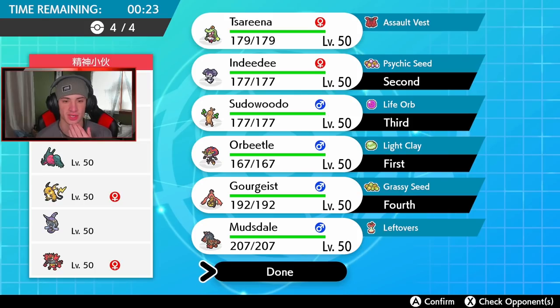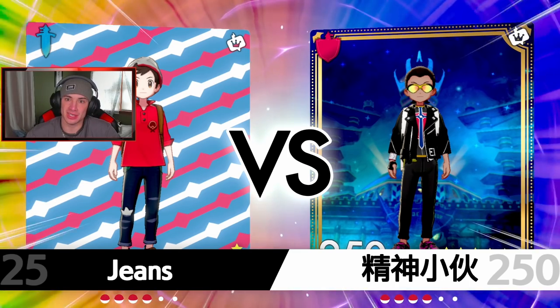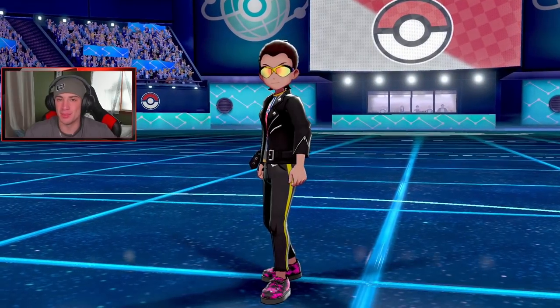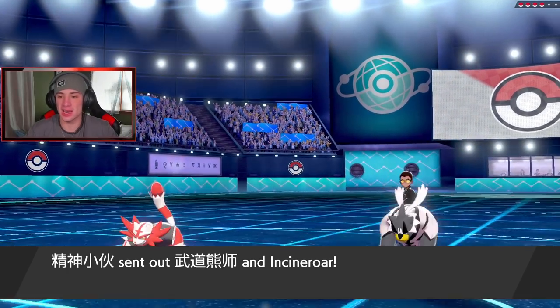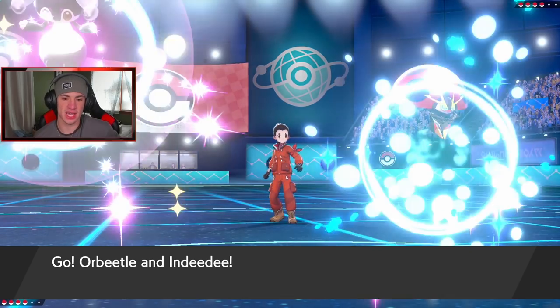Gourgeist covers Tapu Fini as well, which is really nice. Let's roll with it. I do like Mudsdale though, but hopefully we can set up Trick Room and get buzzing. When Hayden sent in the team I was like, 'Yo, this team looks nice, a little off meta.' I never used Sudowoodo on the ranked ladder, but that's what I love about Pokemon — every single Pokemon can be usable if you just build it right. He goes Incineroar and Urshifu — totally fine by me. I'm just gonna hit a nice little Follow Me.